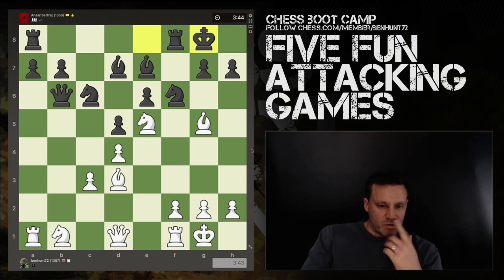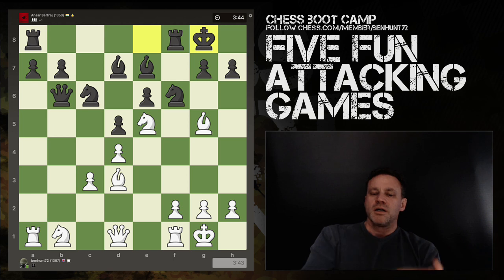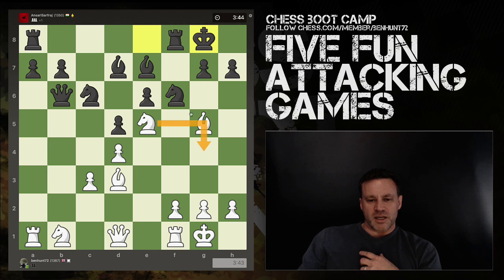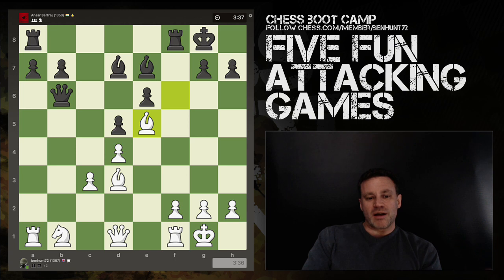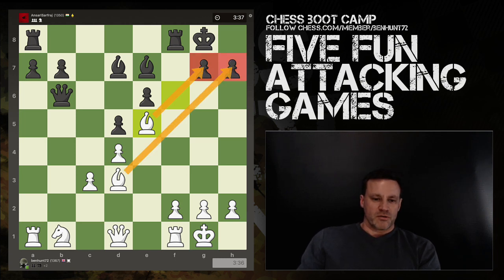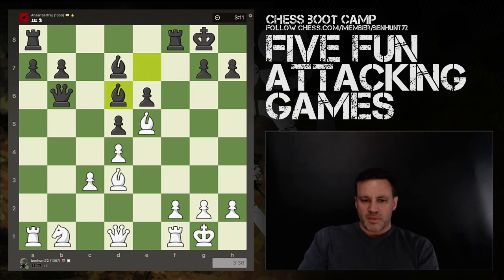You have to be very careful with triangular recapture sequences — it's a very common pattern. If you type 'triangular' into my channel you'll find a video on this, because there's a common pattern: knight takes, bishop takes, then knight comes back. But here this is just a mistake on my opponent's part — he's 1350 rated. I take again and now my piece that just captured the first piece captures again. This bishop is looking evil, and my opponent's queen is on the wrong side of the board.